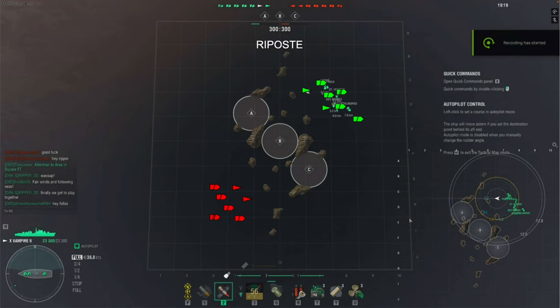What I'd do with the Vampire is try to sneak into a cap and contest it — very good at that. But you've got to be cautious about pushing through the center because of radar available to the other team. The gun power is excellent — great fire-starting capability, great AP damage. It's kind of got the best of every world you'd want in a destroyer, so I really like it.